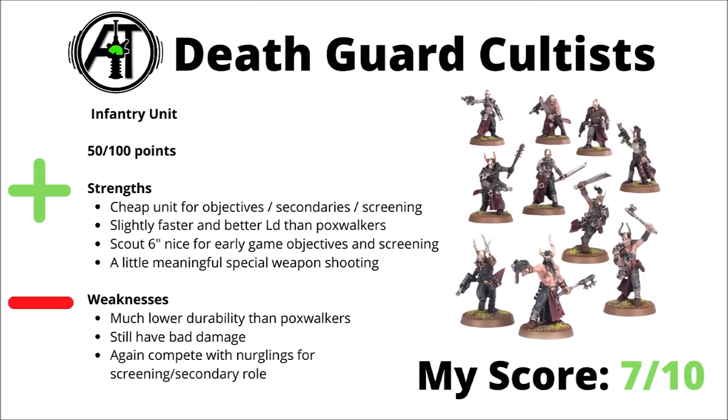For chaff rivals for the Death Guard, there's the Cultists — 50 points per 10, or 100 points per 20. Again, like the Poxwalkers, a cheap unit for objective, secondary, and screening purposes. Their main draw is that they get the Scout keyword, so you can move 6 inches into the midfield straight away. That is kind of nice for the screening role, and being a sort of trading unit to make the opponent come and destroy them on objectives — a nice expendable front line of cannon fodder. They are slightly faster at 6-inch move and better leadership versus Poxwalkers, and they can contribute just a little bit of damage with their special weapon shooting.